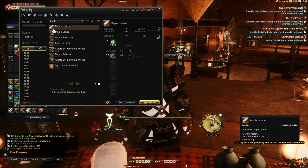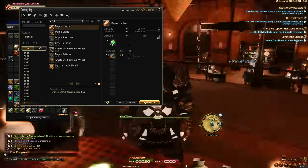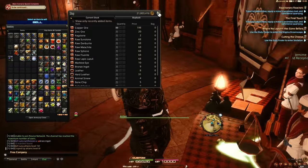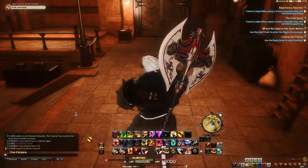Once you craft an item for the first time it'll have a checkmark beside it and you'll be able to quick synthesize it. That way you can quick synthesize an entire stack and get to level 21 with no problem. Do that with all of your crafters, and when you have all of them at 21, let's continue.